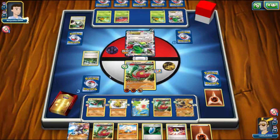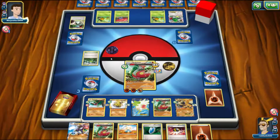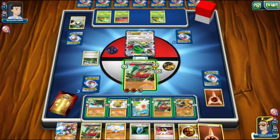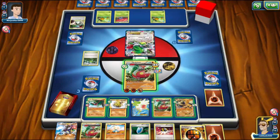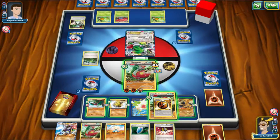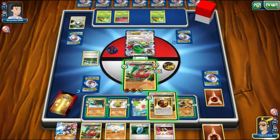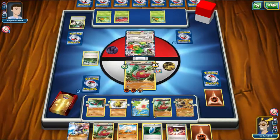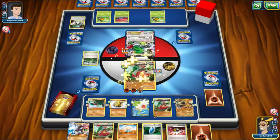Double Colorless comes down onto Shaymin EX, and we're probably going to be seeing another Sky Return — which is indeed what we see. If they were doing even 10 more damage it'd be a bigger deal. The question is what energy do we put down. I think we have to put on the strong energy. The other question is where — we want to save an energy in case they Lysandre Shaymin. If we get a second attacker set up then I'd be willing to knock out a Shaymin. We're going to put it on Metagross and we're just going to Yoga Kick and Calm Mind again — at any time we can Yoga Kick twice for a knockout.